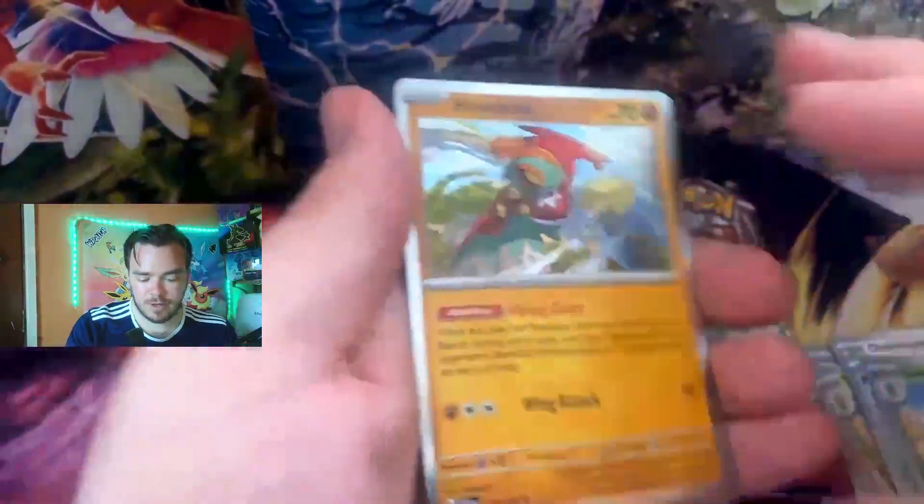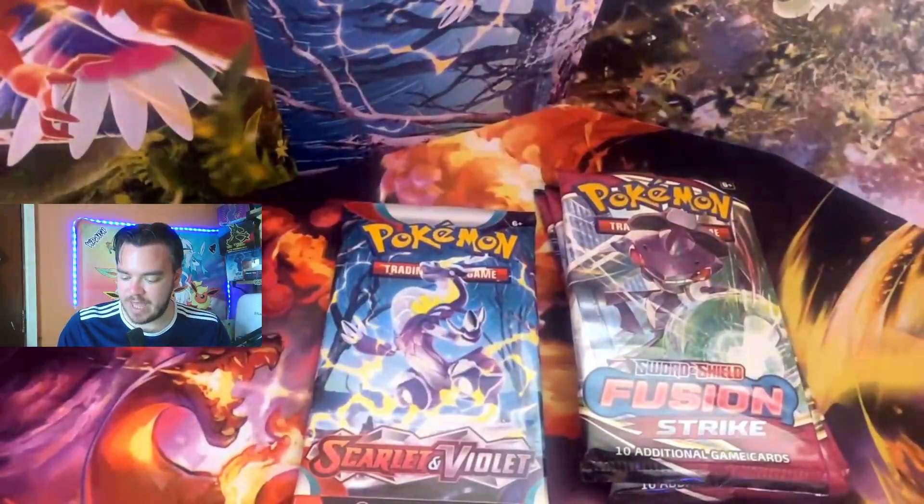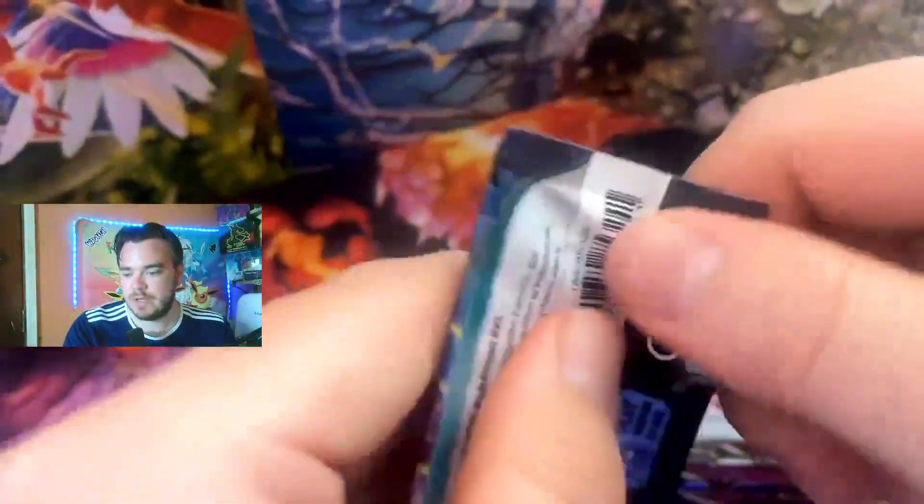We got Magneton, but it's a graveyard — Coalossal, Scovillain, Nymble again, Potion reverse, Scovillain reverse — into a holographic Holo Lucario. So nothing for Scarlet and Violet just yet; we're not giving any points for holographics. Can Scarlet and Violet pull it back with the last pack magic for the base set?